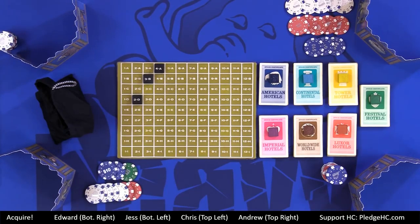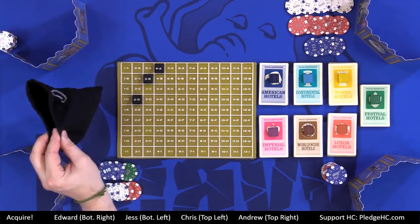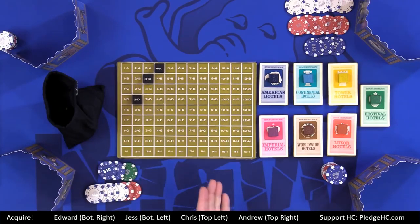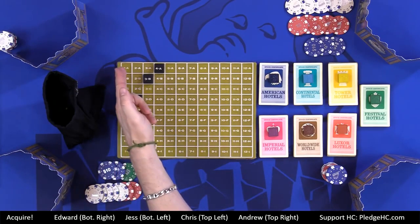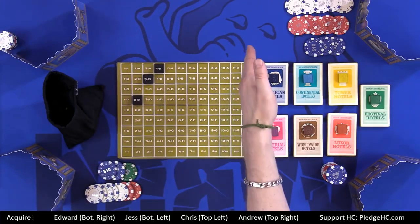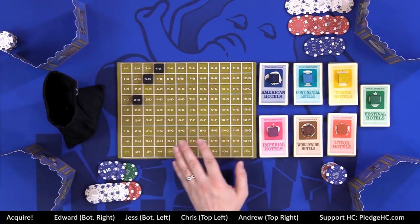So what are you guys looking at here? We have the main game board, and we have the mystery bag of tiles. There is one tile for each of the numbered and lettered spaces on the board. The ones are all on the left side, with letters A down through I going alphabetically top to bottom, and numerically left to right one through 12.